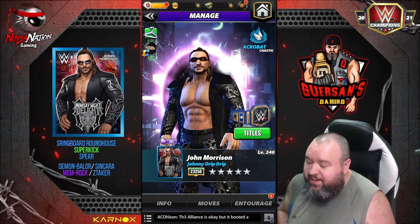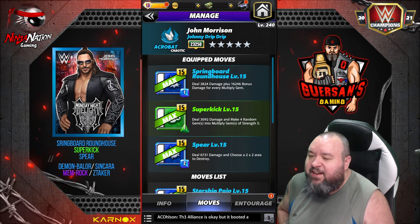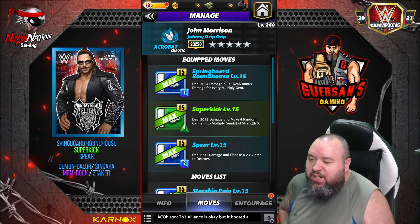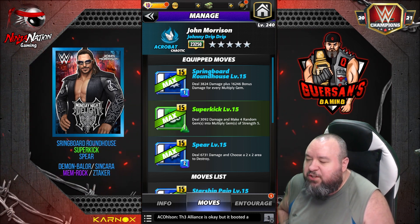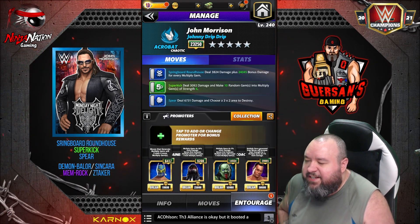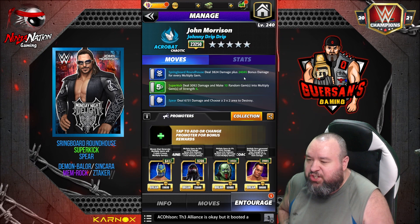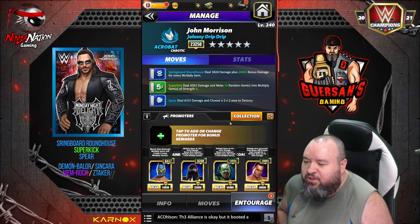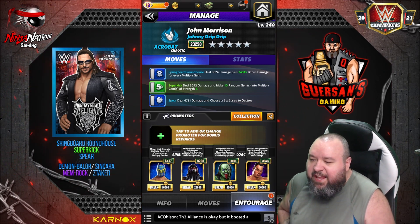Second moveset — this looks pretty good. The Springboard Roundhouse: 1 MP blue move deals 3,800 damage plus 16,200 bonus damage for every multiplied gem. Super Kick: 1 MP green move deals 3,000 damage and makes four random gems into multiplied gems of strength five. The Spear: 2 MP blue move deals 6,700 damage and chooses a 2x2 area to destroy. Trainers: Sincara to create four extra multiplied gems, Demon Balor to create one extra multiplied gem with 38% more damage — which increases the bonus damage of the Springboard. Zombie Taker for 5% more damage from multiplying.